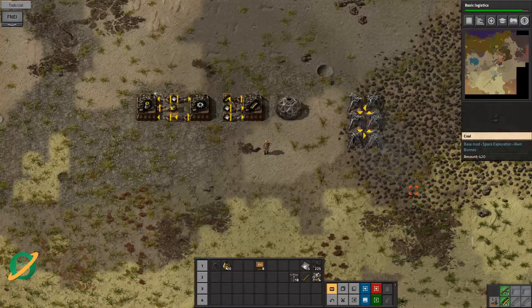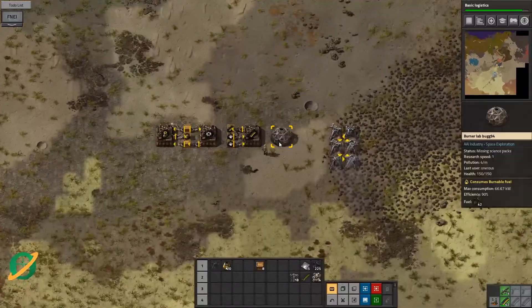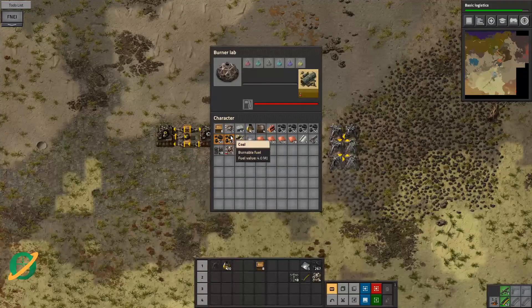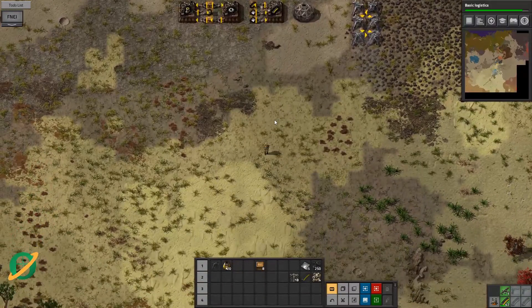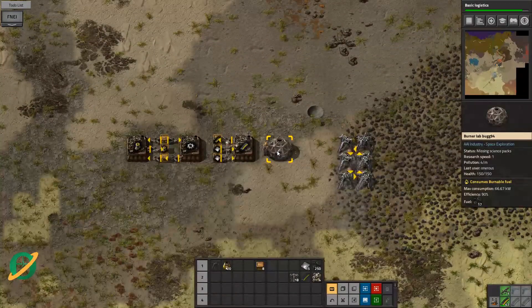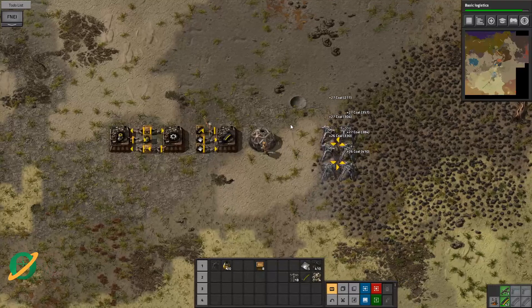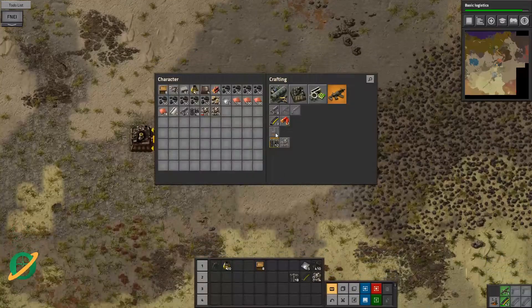Hey there fellow Factorians, Owner is here with another episode of Let's Learn LTN and Space Exploration. Here is our base — it's a little bit small. We don't have any science going, so this episode I want to do a couple of things: first, automate some science, get some power up and running, do some research into mining, and get some level of automation going.